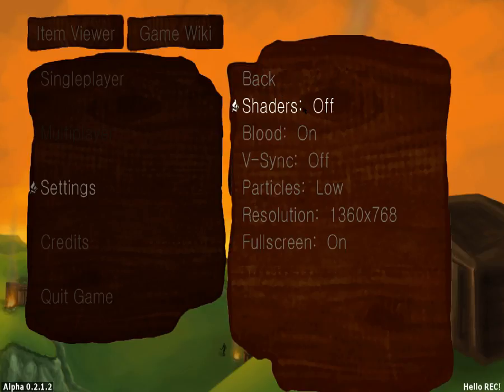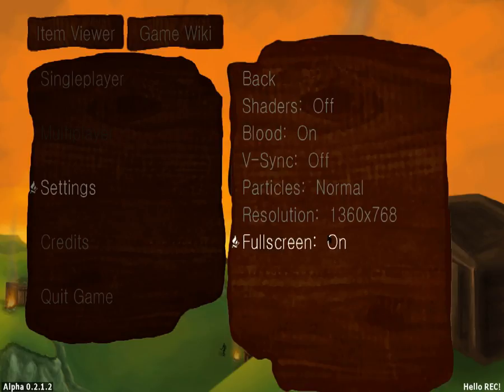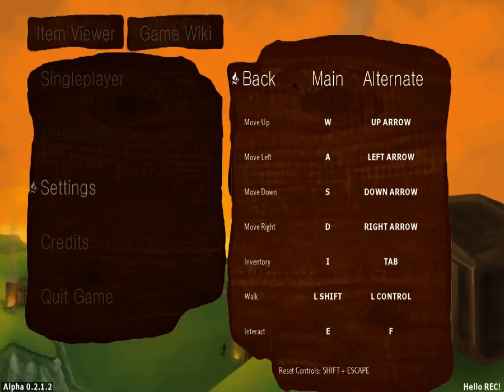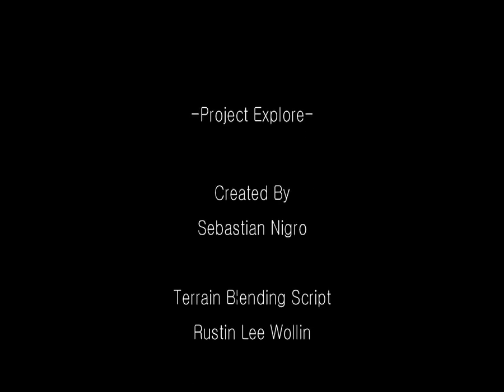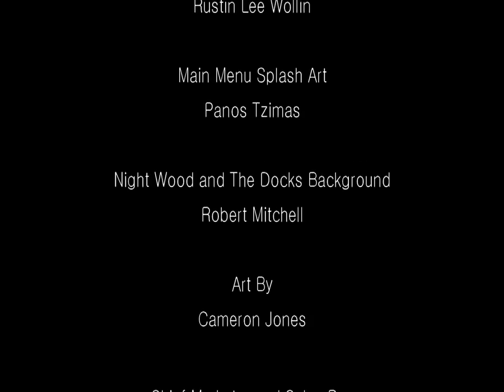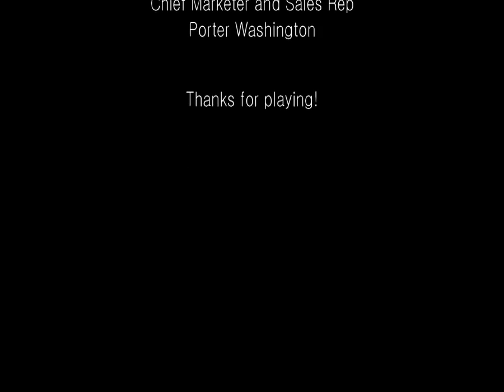For blood I'll put it on. Shaders — I don't want to lag. Particles we'll put on normal. I just changed my resolution. You can go through the other settings — I'm sure you know what they are. Next we're going into controls: main and alternate, you can set any of these. And here's the credits: Silvester Magro — his Twitter will be in the description — along with others for terrain, scripting, main menu, and splash art.